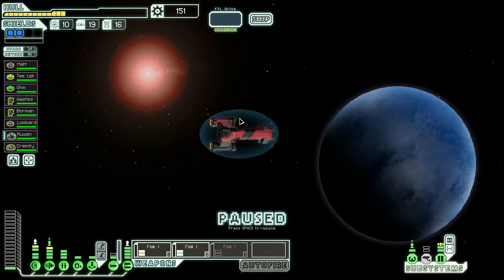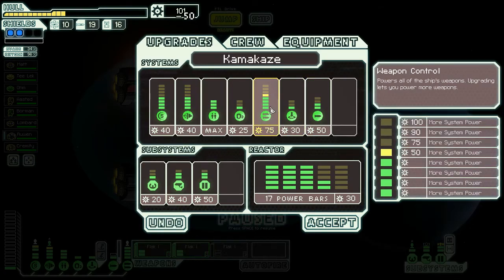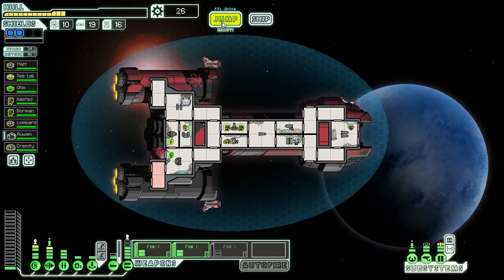Hey guys, Saiby here for Sector 5 of the Federation Dick's Ship, Kamikaze. We've got ourselves a flak arsenal — we can shoot at people's faces like we're doing when finishing the act. And we're doing that right away by upgrading the weapons system.